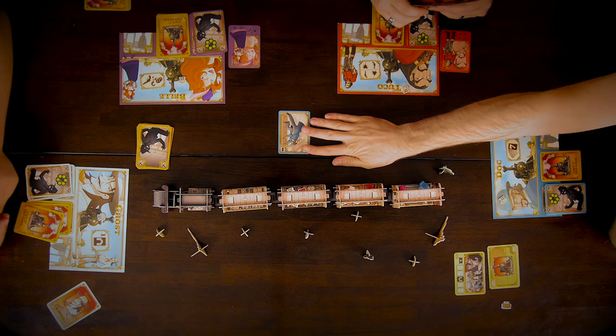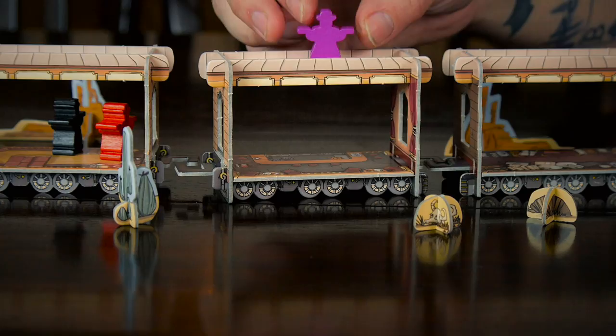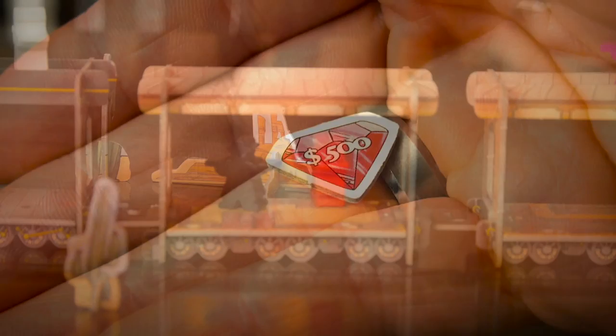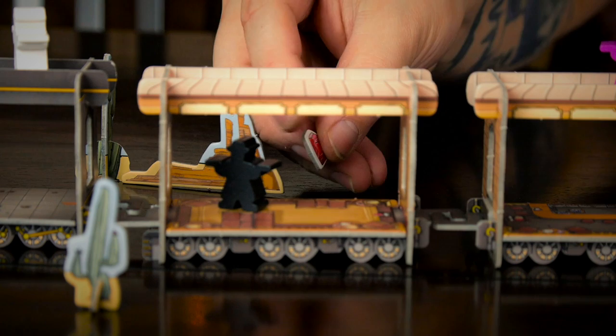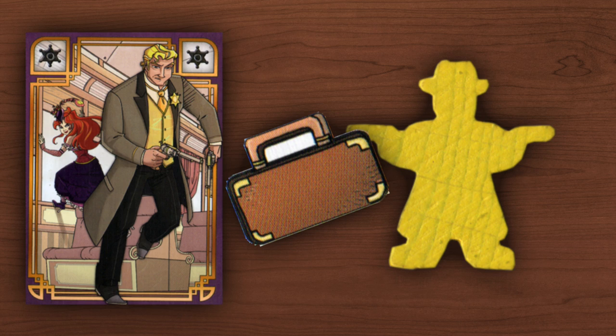At the start of each round, a round card is played which lays out how many actions players will have and any special rules during that round. In phase one, each player has the option to play one of their action cards or draw three cards from their deck. Action cards could be movement-based cards to move you around the train, gun cards used to shoot other players, loot cards which enable you to pick up money bags, gems, and the strong box which contains a thousand bucks.